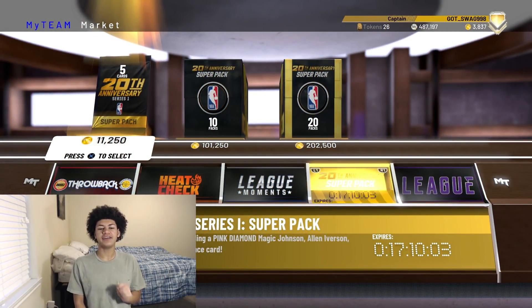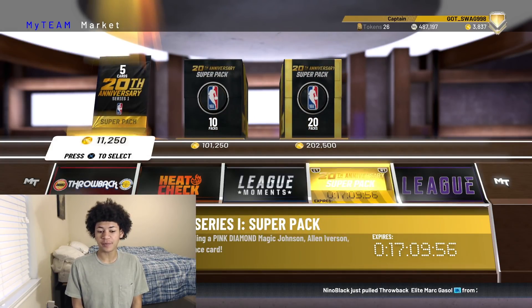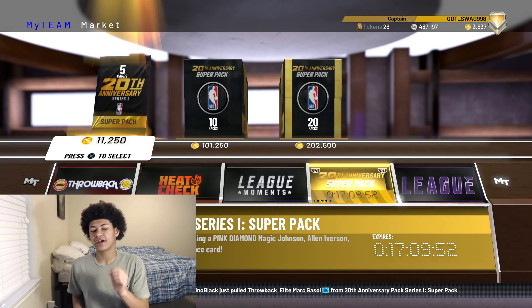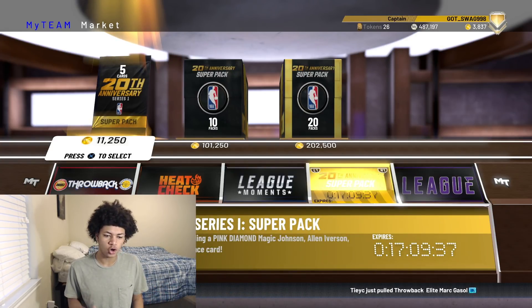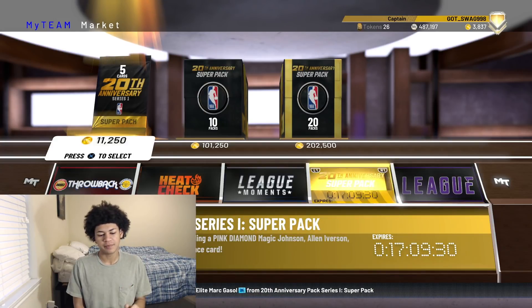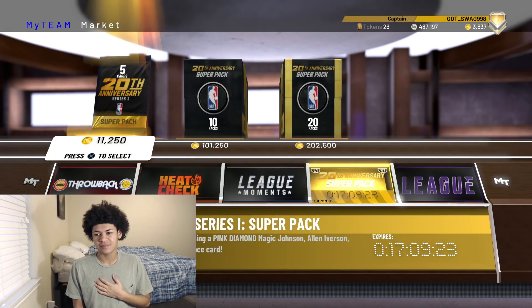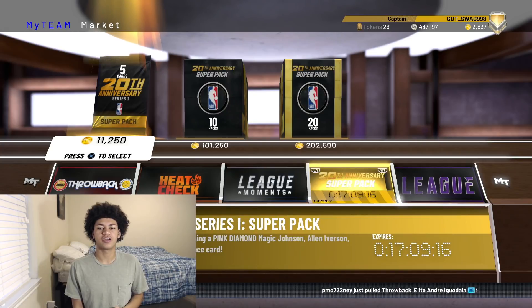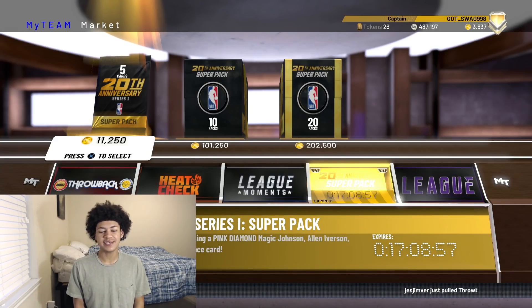Right here on the screen we have the pack screen that just came out today — these new 20th Anniversary Super Pack Series 1 packs dropped today. Because these super packs dropped, the market crashed. The market crashed because these packages are so juiced and there were just so many pink diamond anniversary cards flying out of packs. The super pack contains pink diamond Magic, pink diamond AI, pink diamond Giannis, pink diamond Blake, and pink diamond Ben Wallace. I didn't open up these packs because my pack luck hasn't been good, and I was mainly trying to take advantage of the market crash today.